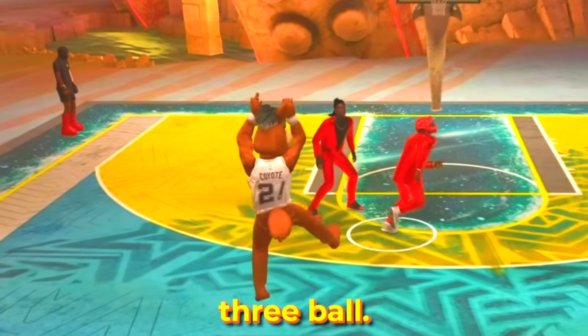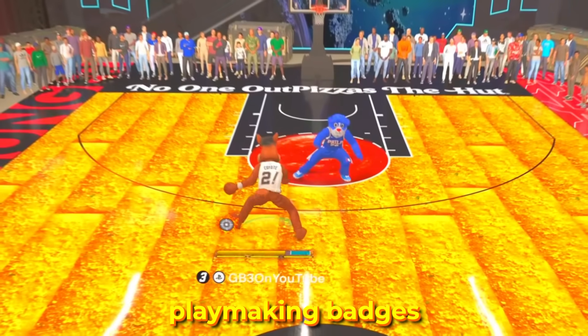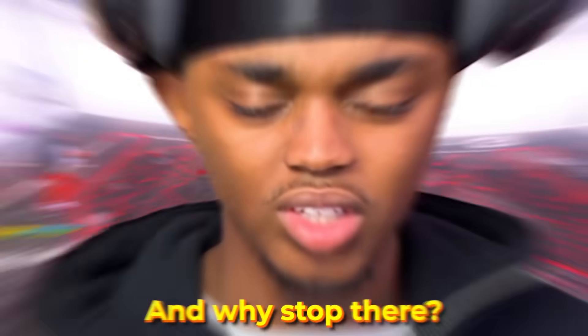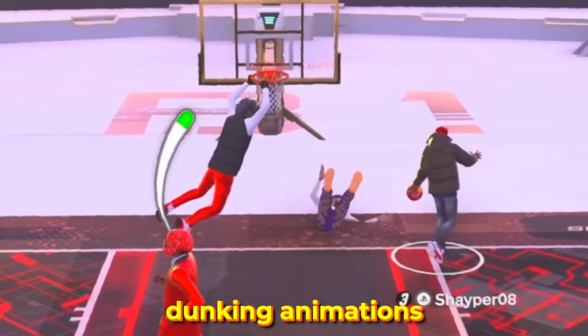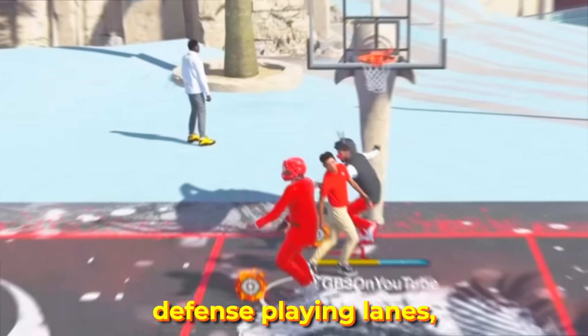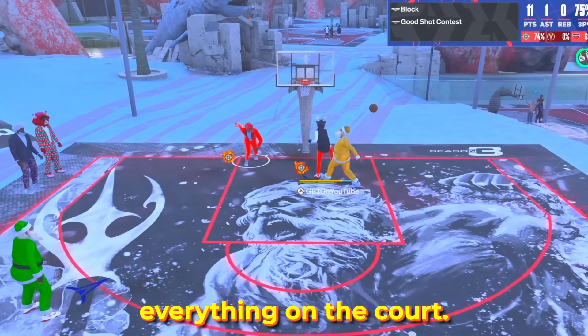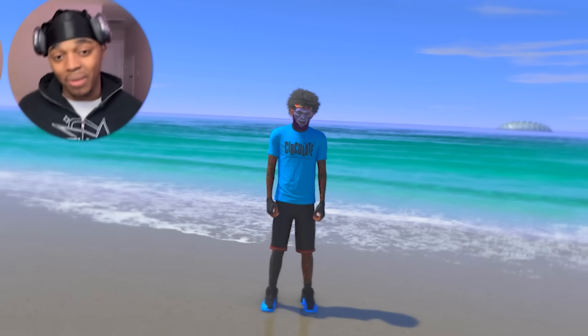The 6'6" demigod is finally here. The build that's able to shoot anything because it has such a high three-ball. The build that gets some of the best cigs, some of the best playmaking badges, and can break any defender that tries to guard. This build gets the contact dunks, some of the best dunking animations in the game, great defense, playing lanes, getting blocks — doing legit everything on the court. Ladies and gentlemen, I present the ultimate sharpshooter build, my 6'6" sharpshooter.